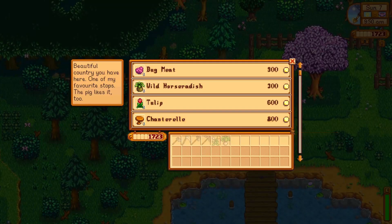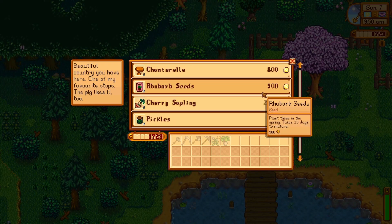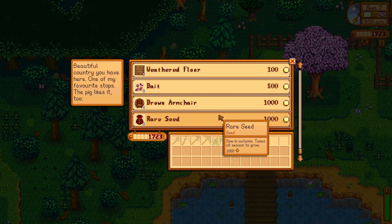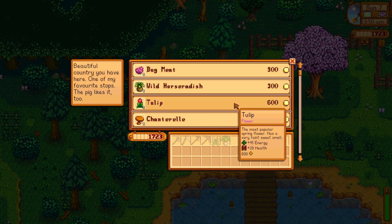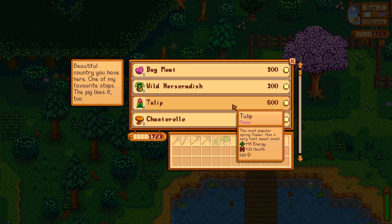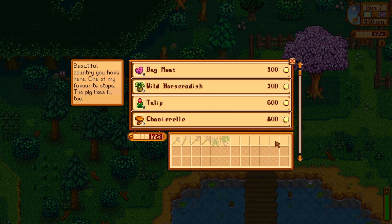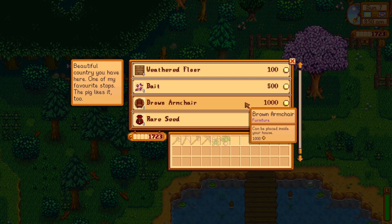Every Friday and Sunday a traveling cart comes to the woods. She sells things you can't get elsewhere — forageables from different seasons, rare items, and various goods. This is super helpful if you're working on the community center and missed something or it's out of season. I constantly forget she's there but she can have some really useful things.